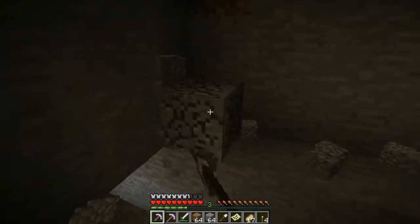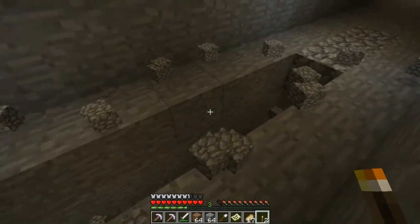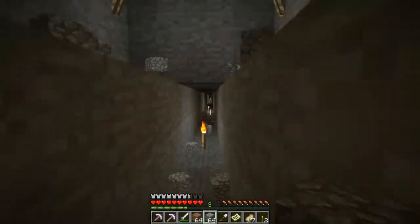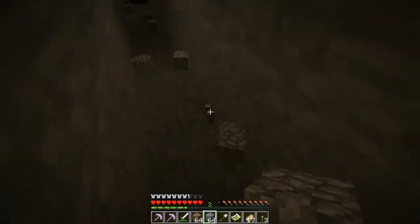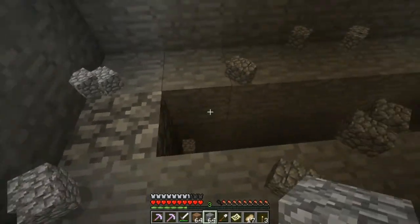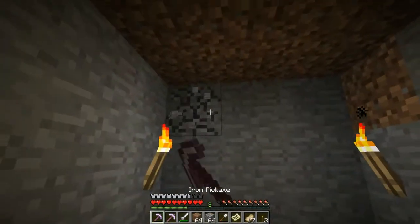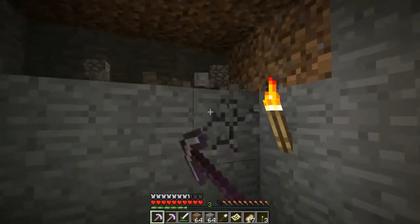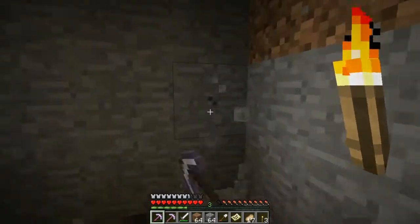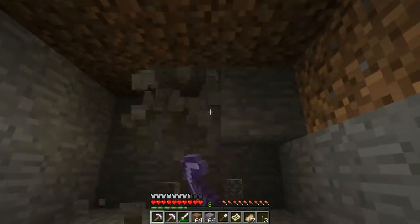Before I started recording I went down and grabbed all that coal and iron that we saw in the last episode, so we've got that now. Fell in the hole — that's bound to happen. I need this torch anyway. Just fill all that back in. I'm not going to fill it in completely, it can just be a little bit hollow underneath there. I don't think there should be enough room for anything to really spawn. It's only going to be one high, so it should be alright.